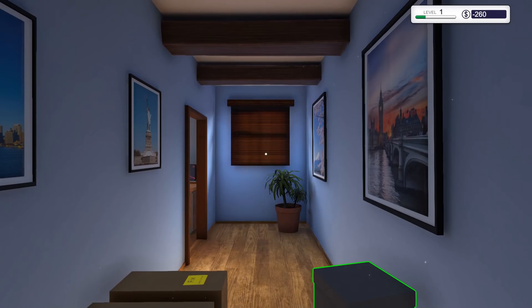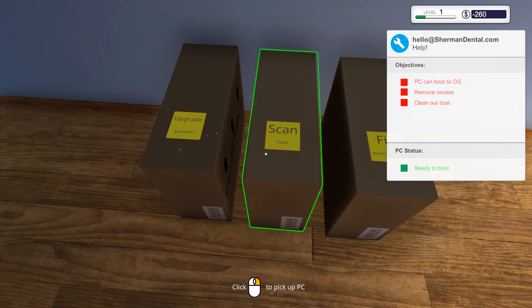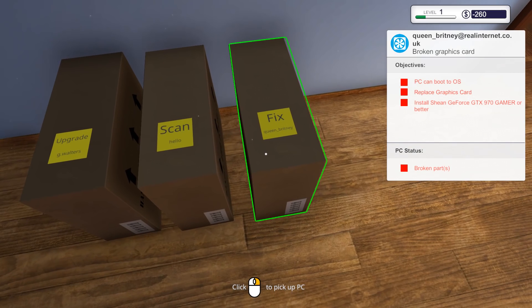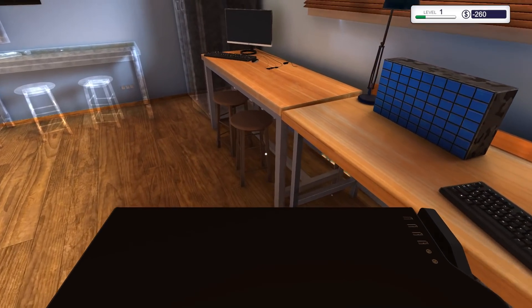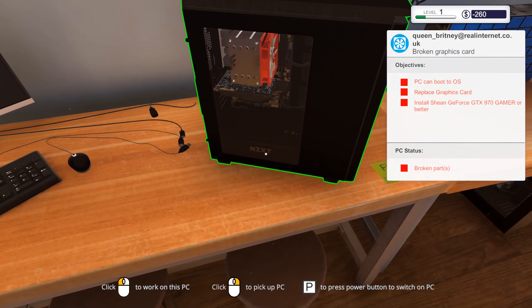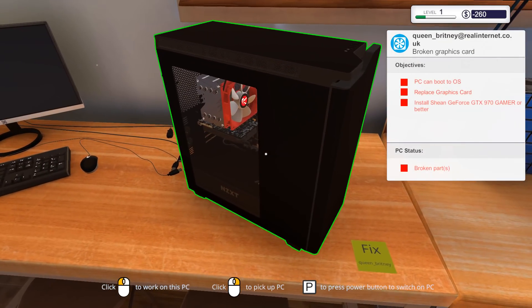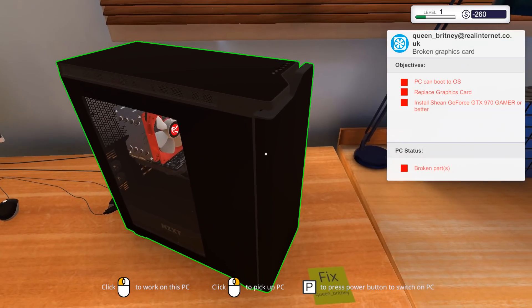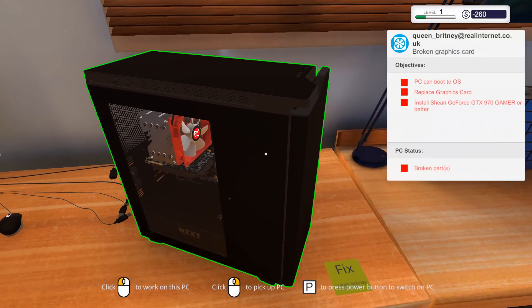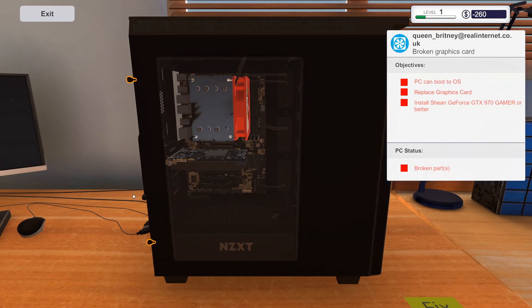We're going to take these parts and I guess that's in my inventory. Which one do we want to do first? Let's do the graphics card one just because it's in the front here. Is this my case? Oh my god, it's my case! This is my exact case for my PC — the NZXT with the cool little front. I love this case. I'm so glad to see it in the game. Mine's actually white though — they have the black one. So we need to do the graphics card — let's work on this PC.